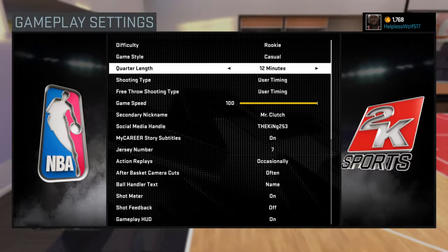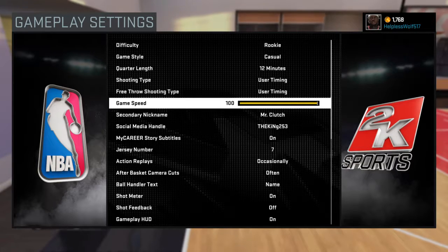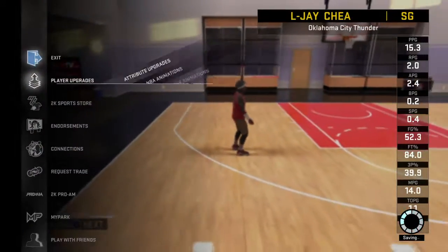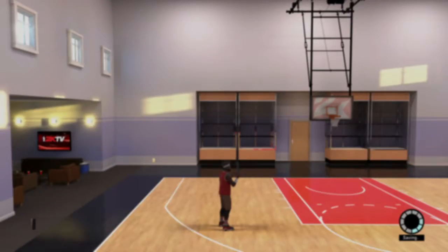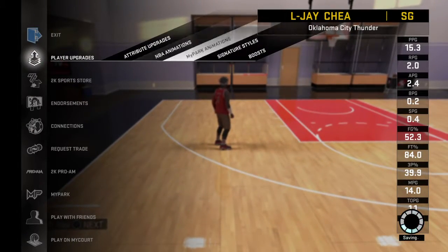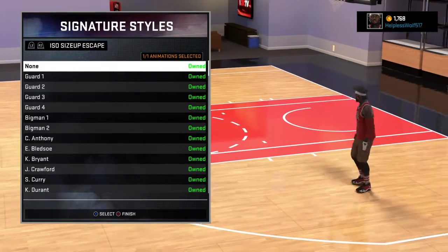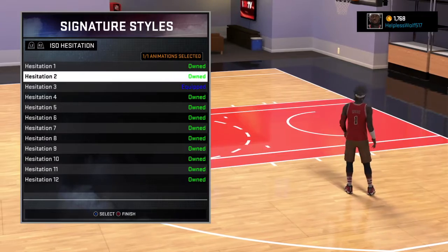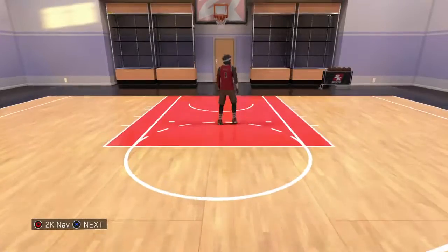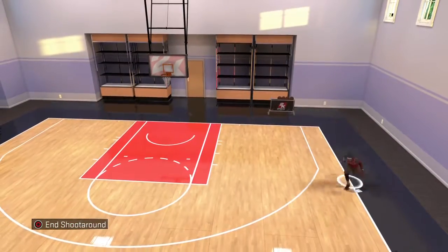If you do it at 12 minutes, I got mine in one game. You want to put the game speed at 100. And then you want to have Signature Styles — this is how I got my killer crossover — you're gonna have to put ISO Hesitation and go with number three. Make sure you put number three, and you have your game speed at 100, Rookie, Casual, and 12 minute quarters.